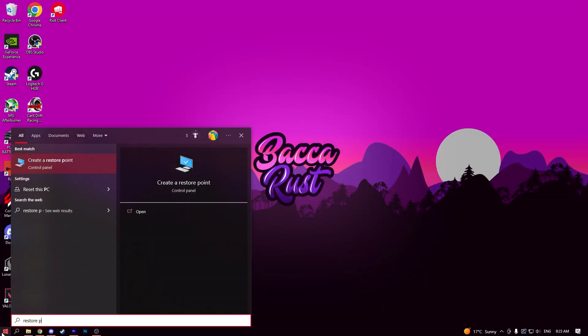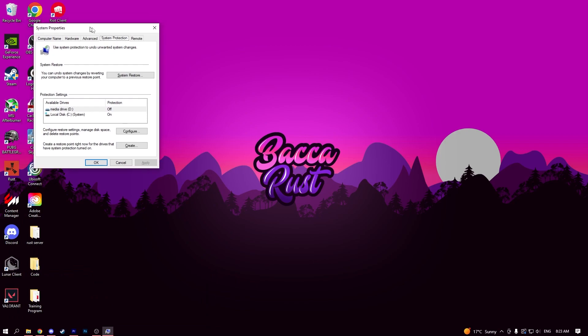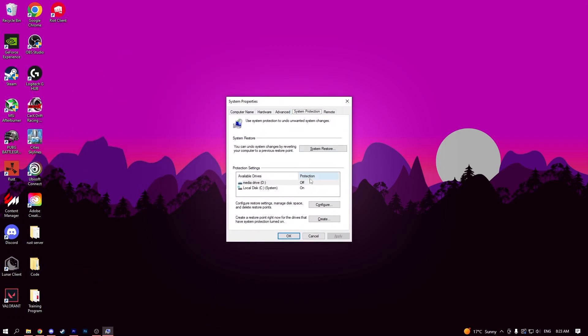Alright, before we make any changes, you're going to want to set a Windows restore point, so if for some unforeseen reason the setting changes or advice given in this video messes something up for you, you always have a save point to go back to.